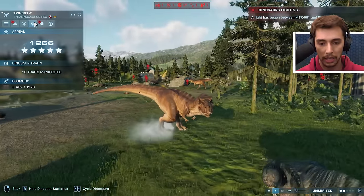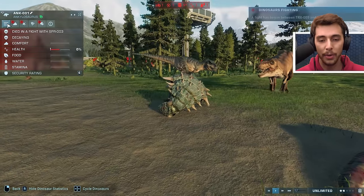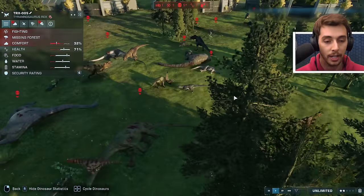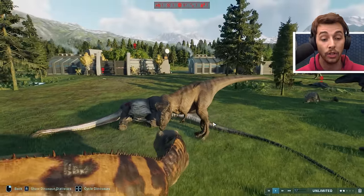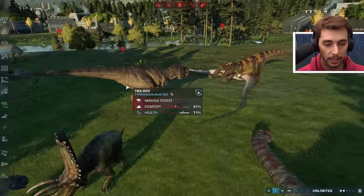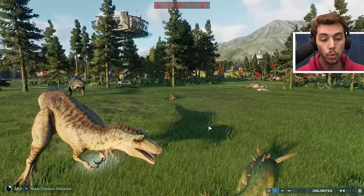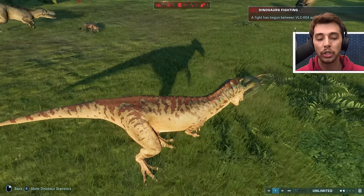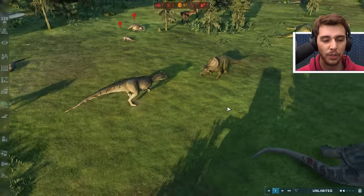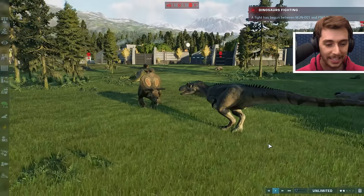T-Rex against another T-Rex fighting over Bumpy's carcass - Big E.T. and the female Rex from The Lost World. Bumpy - what did you die to? Scorpius Rex. We've got a T-Rex against another Giga - can this one do what the other Giga couldn't? The Dominion Giga at 71% against 83%. And a Changosaurus killing a Gigantspinosaurus - they never do very well those things.